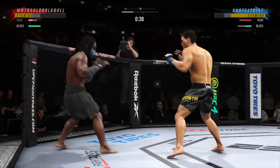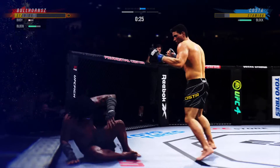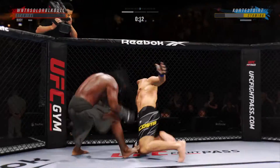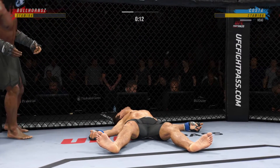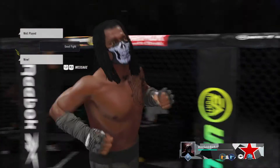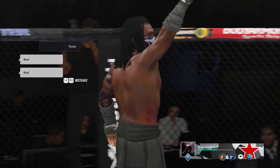Costa gets caught with that punch — not the easiest guy in the world to hit, but he got caught there. Whiffs on the straight right hand. Right under the elbow — perfect, a perfectly placed shot. You see the opponent reacted. Finally hit that punch. He's done. He's hurt badly. Wow! What a fight. Beautiful shot to end the fight right there. It couldn't have landed much more flush. I'm not even sure the opponent saw it coming. Near-perfect execution on the strike that ultimately results in the KO here tonight.